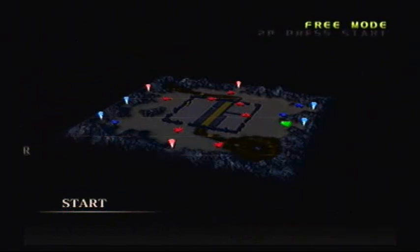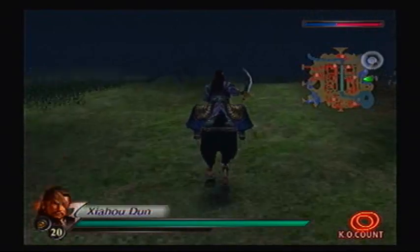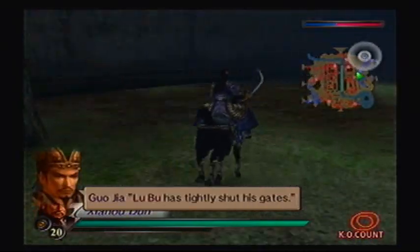And let's go! You just gotta trigger a couple things. One, you gotta trigger the event where Zha Ho Doon gets an arrow to the eye — the beast Lu Bu must die today! And then next, you have to defeat Diao Chan, which'll drive Lu Bu into a rage. Then you just have to defeat Lu Bu and beat the level.